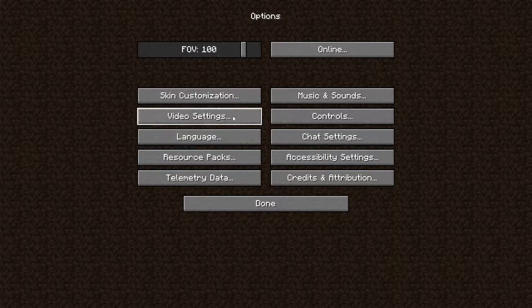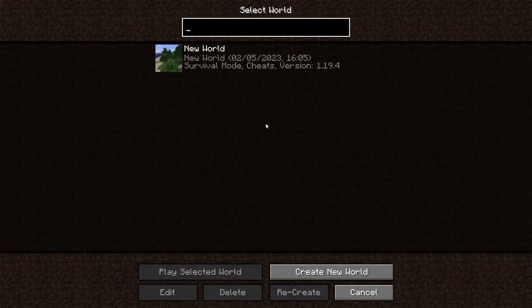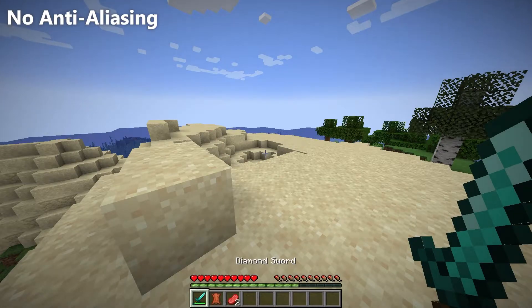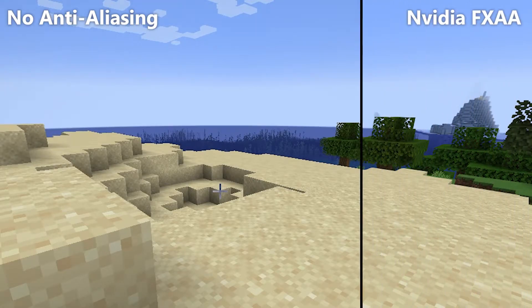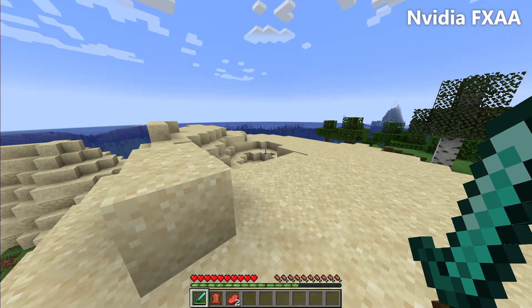Throughout my ongoing battle with the settings menu, no option causes me greater pain and discomfort than the dreaded anti-aliasing setting. Responsible for smoothing out jagged edges, this setting is a major cornerstone for stabilising game performance and providing a more lifelike image.